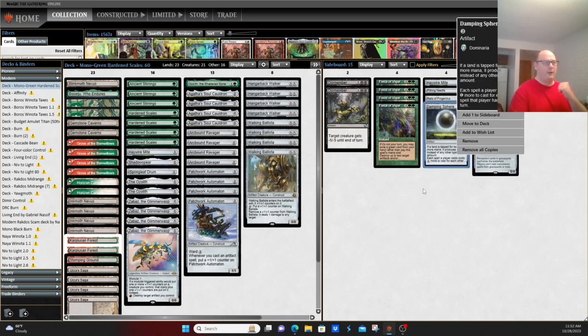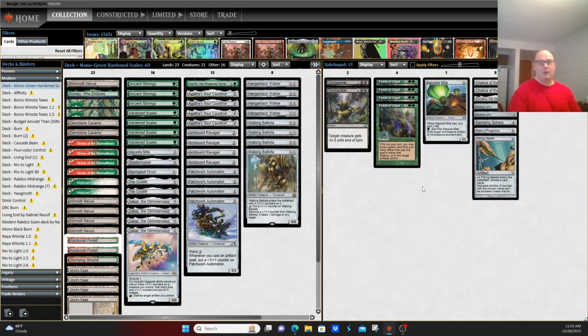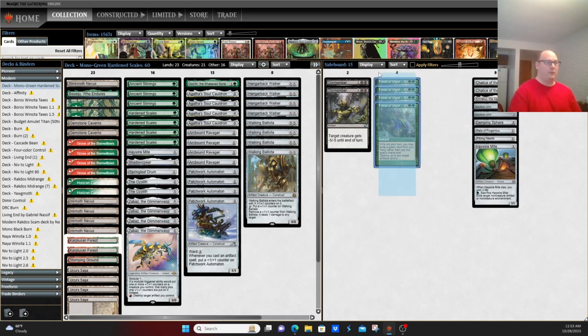Damping Sphere is good against Tron and decent against Amulet. Relic of Progenitus handles anti-graveyard matchups along with Soulless Jailer — good against Murktide, good against Living End, etc. Pithing Needle helps shut down problematic permanents like manlands and planeswalkers. Additional copies of Haywire Mite along with four copies of Force of Vigor — normally for the mirror and Blood Moon, but with the rise of Omnath builds, those are primarily targeted there, because if you shut down the card advantage engines they're significantly worse. Two copies of Dismember when you need a pinch of removal.